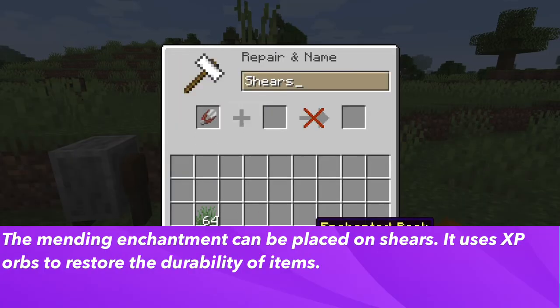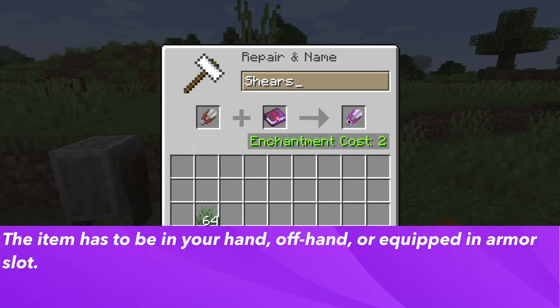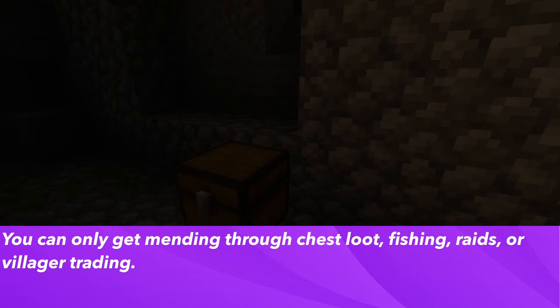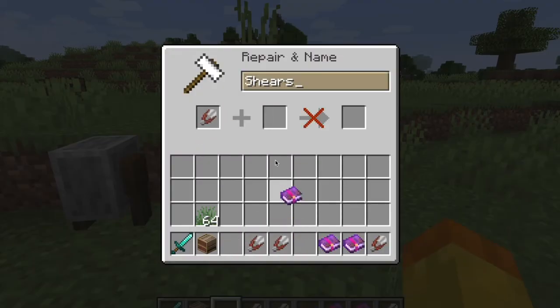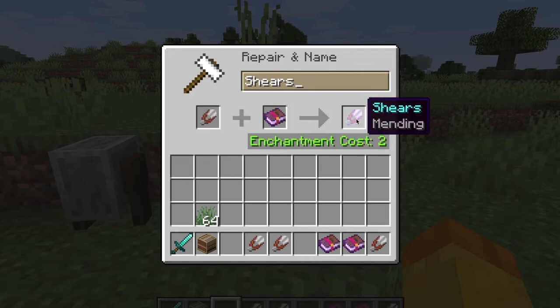The last enchantment is Mending, which restores the durability of shears using XP. The item must be in your hand, offhand, or equipped to work. It restores two durability per XP orb. If you have multiple items with Mending, one is chosen at random, and if the item is at full durability the XP goes to the player instead. It's a treasure enchantment — only obtainable through chest loot, fishing, raids, or villager trading. Mending is the best enchantment in the game, but since shears are cheap and easy to replace, it may be better to put it on pickaxes or shovels.